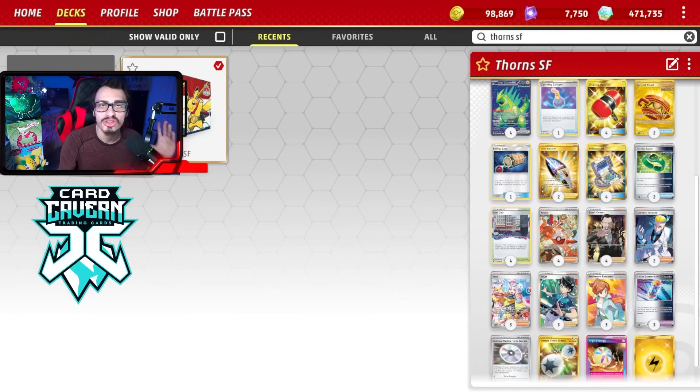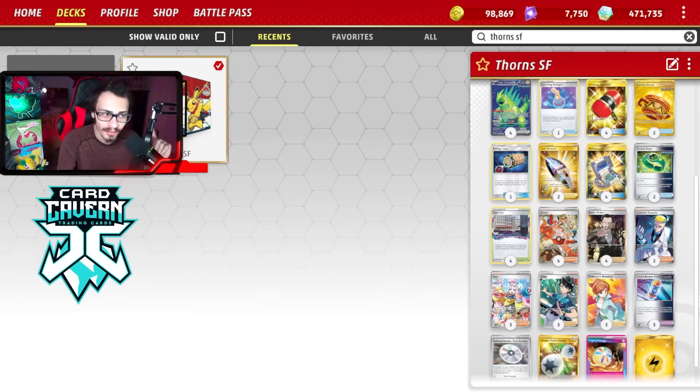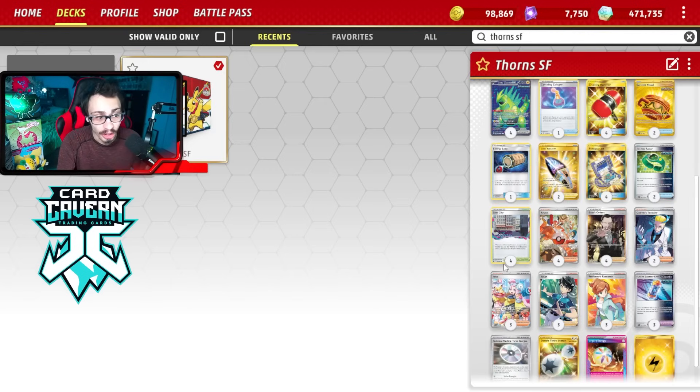This deck is really just four Iron Thorns - that's it. Four Iron Thorns, that's your Pokemon. No Hands, no Miraidon, no Iron Crown, just Iron Thorns. The point of the deck is to just be as annoying as possible. If decks can't play their abilities, most of the time they can't play the game and we can just run them over. Cards like Crushing Hammer end up being very annoying because you can remove energy off their Pokemon - very good against Charizard.